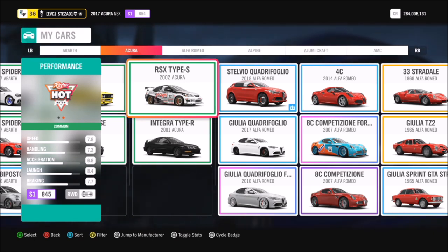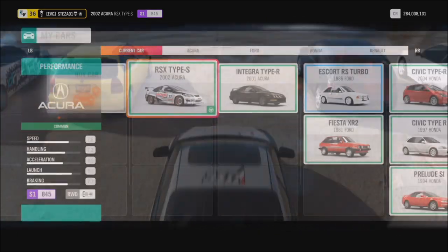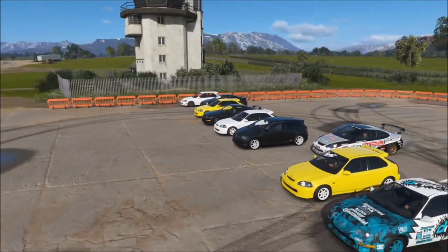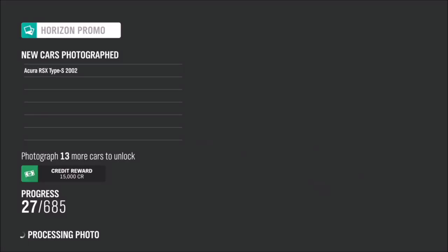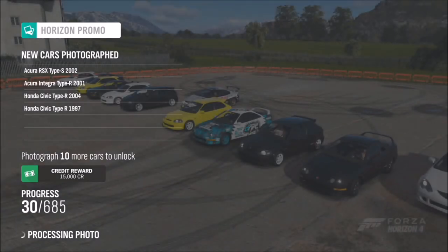If you prefer to game alone, the drag strip method is definitely a lot quicker. You can go back to the Horizon menu tab to see which cars you have and haven't captured. There's also a little camera icon above cars in the race — if it's showing above a car, you haven't captured it yet. By changing your car to different categories like cult cars, dirt, or rally, a variety of cars will show up, and in about 10 minutes I got around 20 to 30 cars.